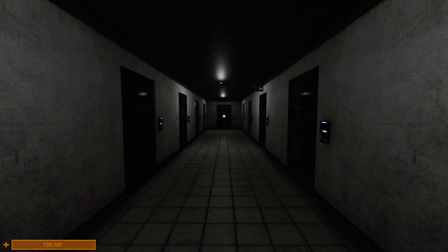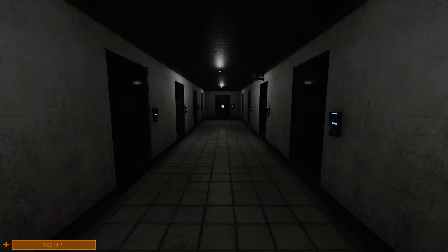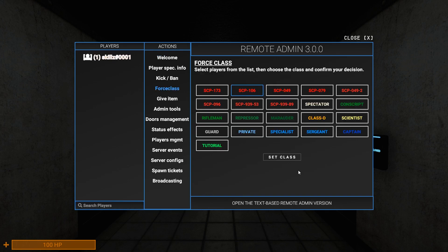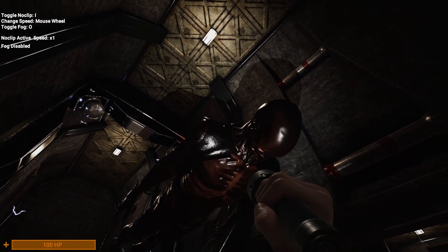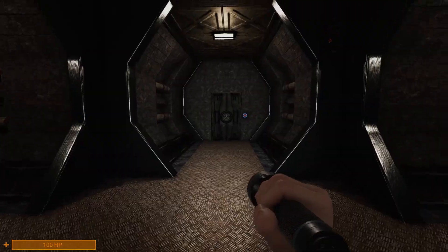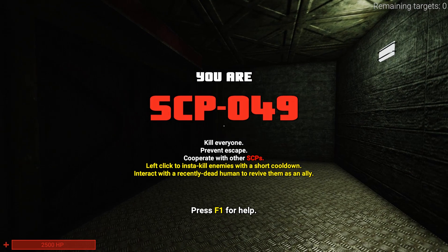The first change is just some balance changes. SCP-106 now has a jacket — a little hard to see but it's there. I can just kind of die to show that. Next, SCP-049 now has 2500 HP, which is quite a lot.